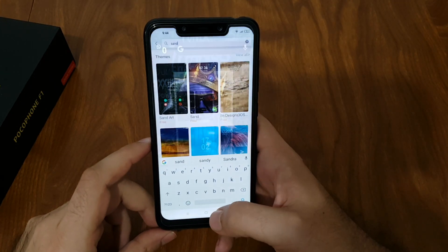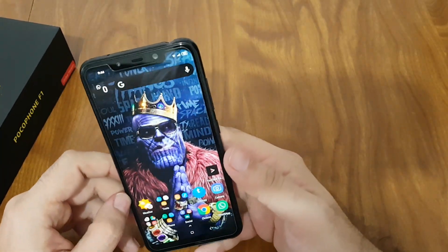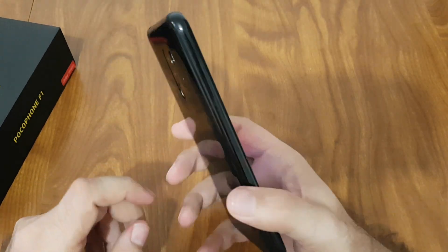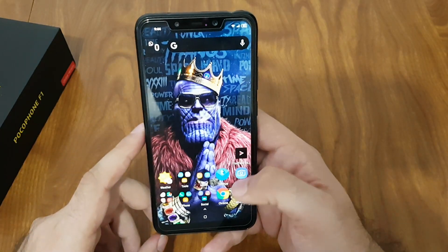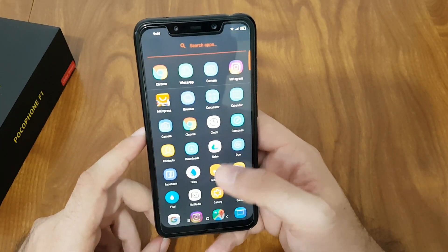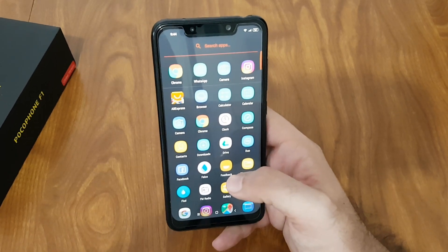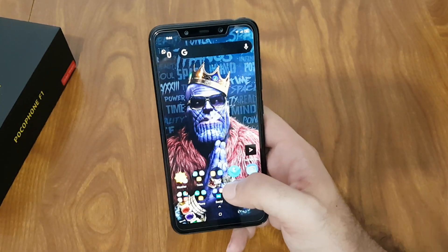Anyway, I'm very pleased with the Poco. I get around 7-plus hours of screen-on time, the camera is decent, and I'll maybe link some photos. I have no problems with apps running — nothing is crashing, nothing is slow. It's a very fast phone, and that's it.